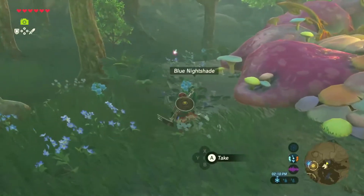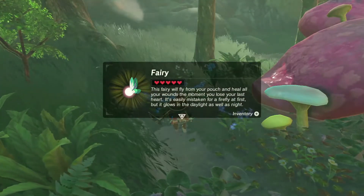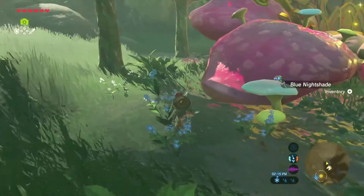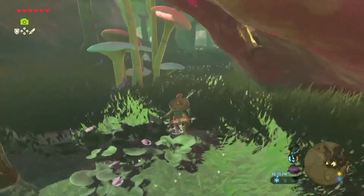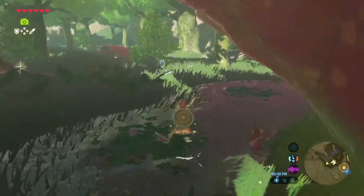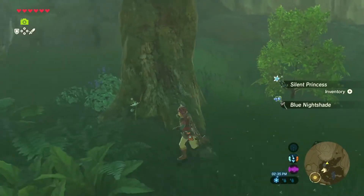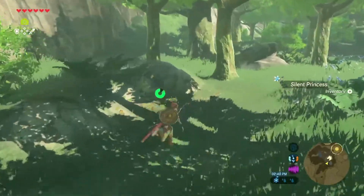I need to grab those fairies and take a picture of the fountain. A fairy will protect you from death — it heals all your wounds the moment you lose your last heart. You can normally carry three or four fairies. The silent princesses are here too — take a picture of those because you're going to need them. Since we're already here and have weapons on hand, let's grab Epona and head to our first memory.